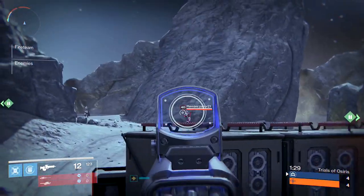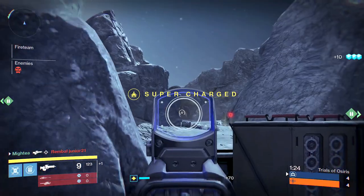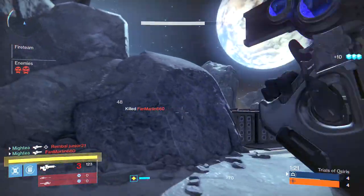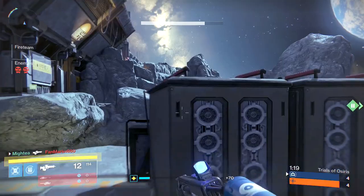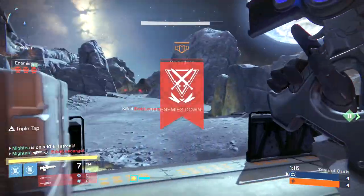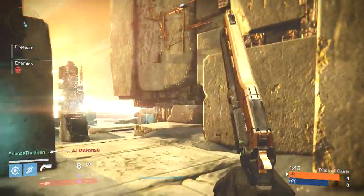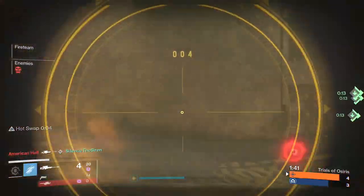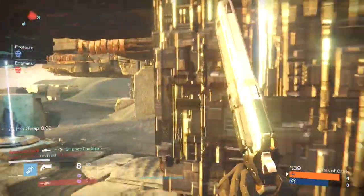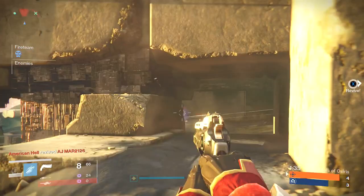Number ten: target prioritization. This is the ability to rank your opponents based on the threat they pose and choosing to engage the most imminent threat first. You'll notice a lot of streamers do this during solo trials runs. When they're up against good teams that pinch properly, they'll rotate around the map until they can get a pick. This is because you can only prioritize targets when you have a positional advantage. Here at this moment, I identified that I had a positional disadvantage and ran to gain a better one.